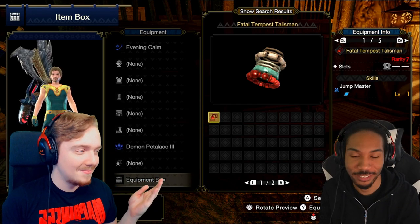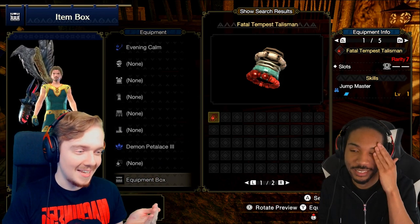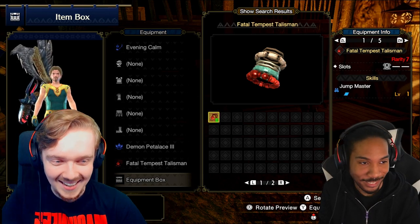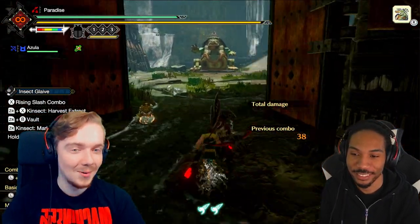This is a 10 out of 10 skill right here, guys. Look — this is my talisman with it on. Rarity 7 with a one-slot decoration space, and just Jumpmaster. It's a very important skill.